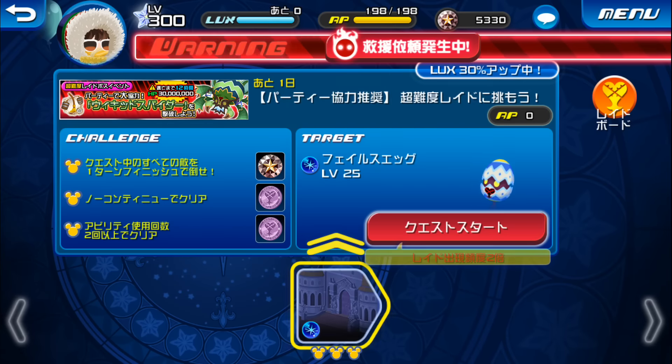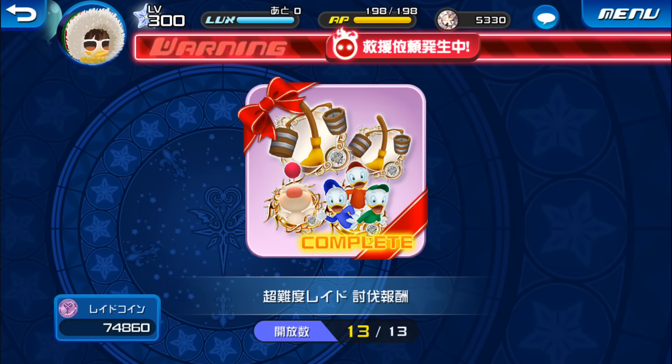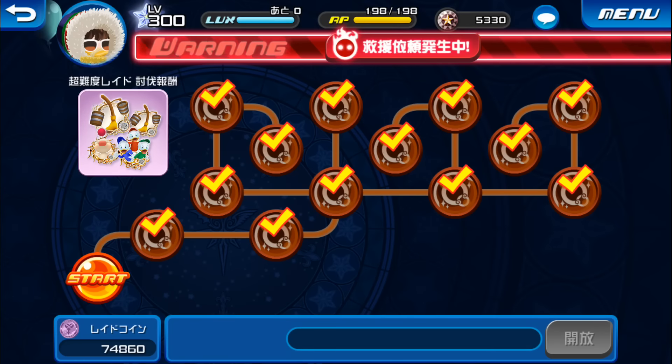We've got the egg spawning quest here. The objectives are to one-turn all enemies, don't use any continues, and to use two or more abilities. We also have the single weekend raid board, which is the same as always — the two Broom Servant medals here and here, and everything else is HDLs and Moogles.